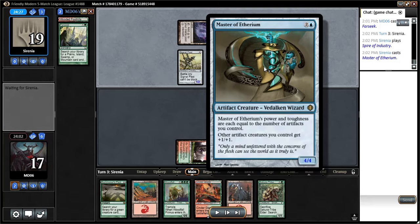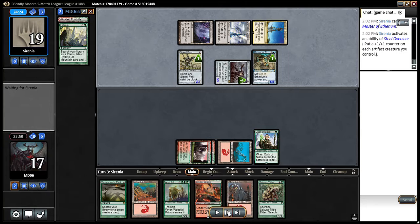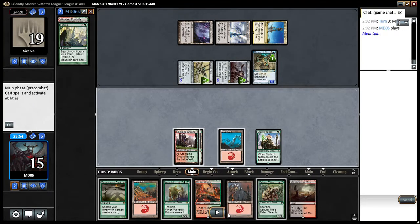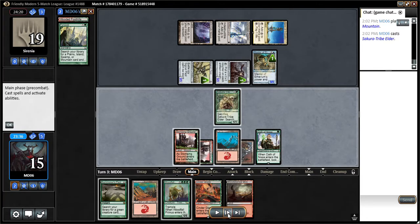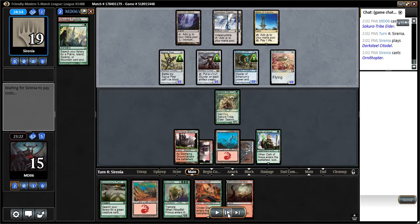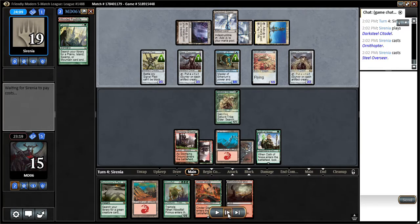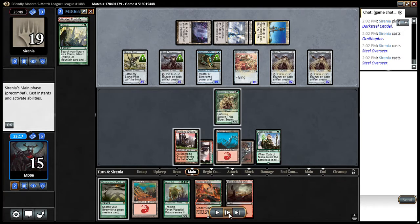Master of Etherium — so this is a big guy equal to the amount of artifacts he controls, and other artifacts get +1/+1. And now he's going to activate Steel Overseer — I bet. Yep, I'll take the two damage. So the more he plays his artifacts, the more painful this is going to be. So now we're going to use the Tribe Elder because I'm going to have to block that Master of Etherium. Nothing else to play so we just move on. Ornithopter — not so bad. Another Overseer — this is going to hurt. So three Overseers. If I can't get past next turn, I am totally screwed.